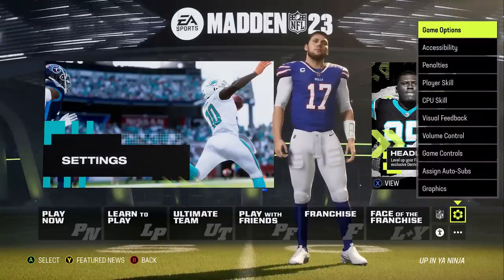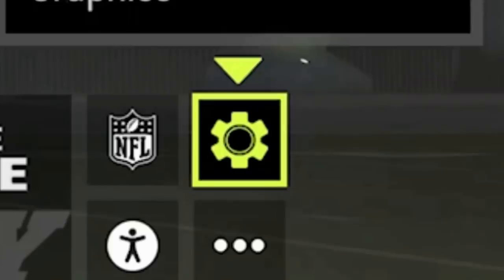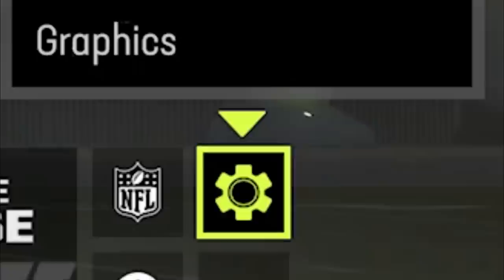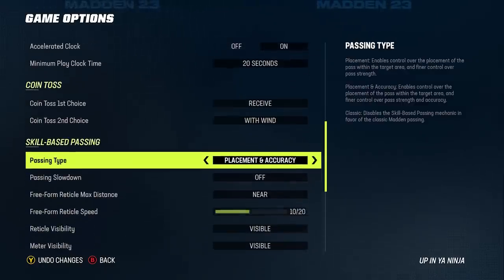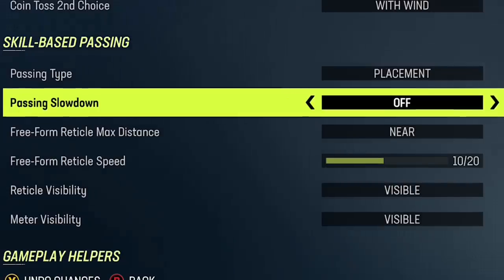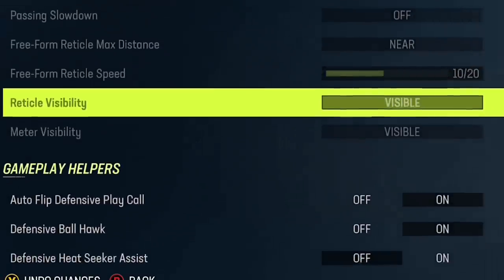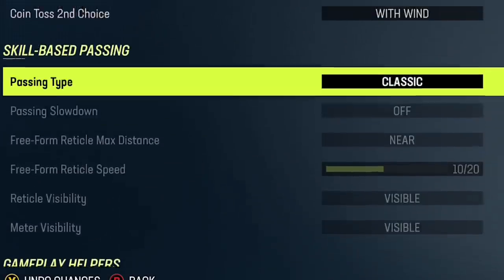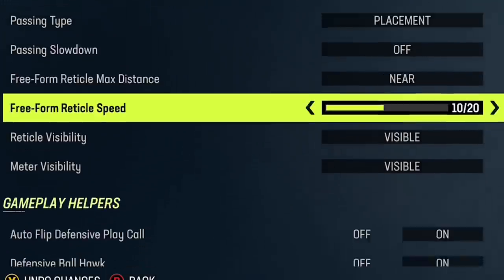The first thing you probably want to know is where to access the options to change your passing type. When you start the game, they'll make you go through a small tutorial and essentially choose, but you can always change that by going to the little gear symbol on the bottom right corner, then going to game options, which will allow you to scroll down to the skill-based passing system options where you can change your passing type from placement and accuracy to just regular placement or classic mode.